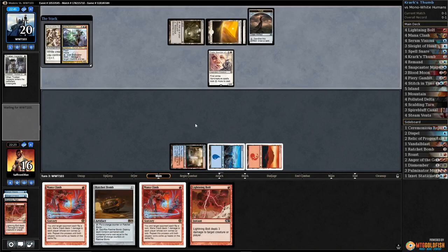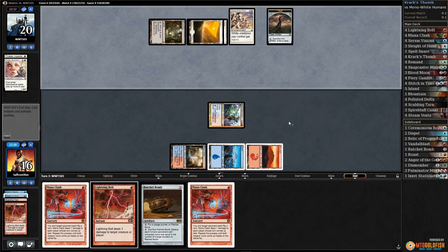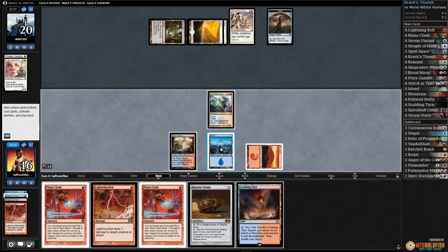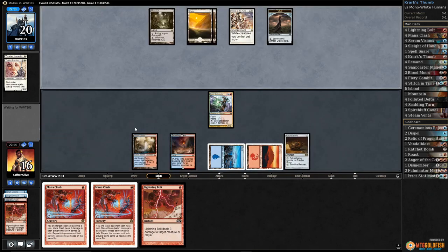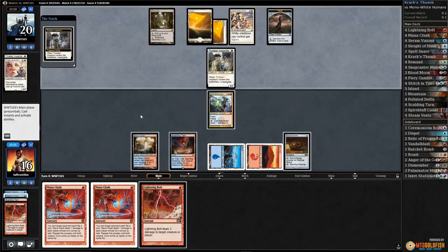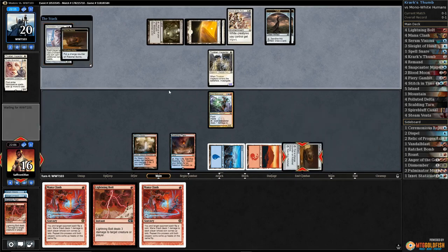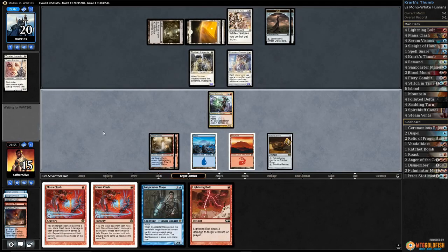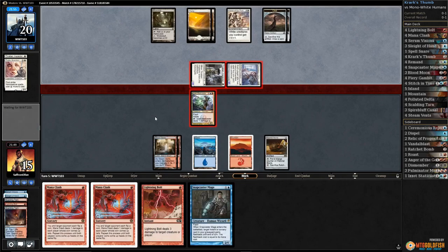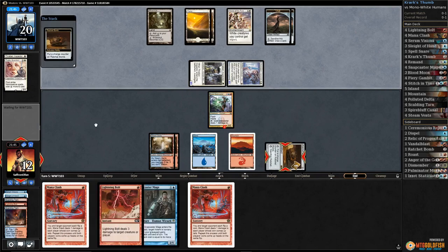Honor the Pure — so we've got to do this now. Play Static Caster, shoot down Thalia. Scalding Tarn, play Ratchet Bomb, Scalding Tarn — pass, still no Krark's Thumb. Raven Inspector for our opponent and Canonist. Well, take up our Ratchet Bomb, crack this Steam Vents tapped. Let's pass the turn — this Canonist is actually kind of annoying. Block Thraben Inspector, down to 12. Take up our Ratchet Bomb.